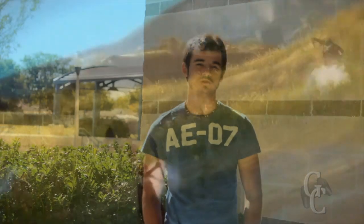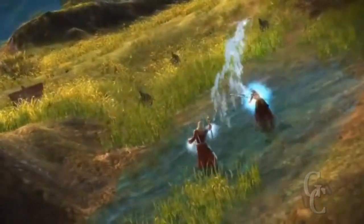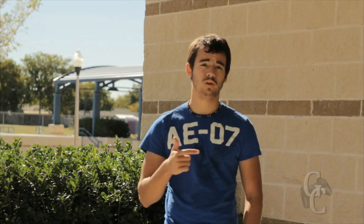The third class we're talking about today is the elementalist. He's your general run-of-the-mill wizard who deals damage in any of the four elements based on which he's attuned to at the time. He's more of just a damage dealing character. The four elements he can attune to are earth, wind, fire, and water.